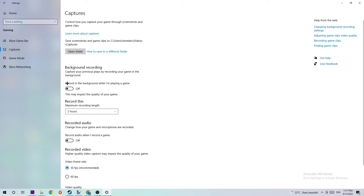Next, click down to Captures, go to Background Recording, and find the option for recording in the background while playing a game — turn this off. Especially if this is turned on without you knowing, it will impact your performance really badly. Everyone knows that recording impacts performance, so just turn this off and come back once in a while to check that it stays off.